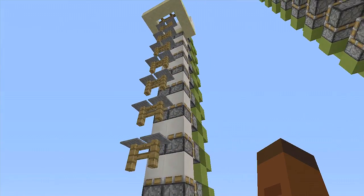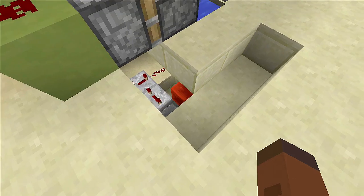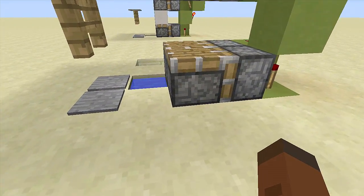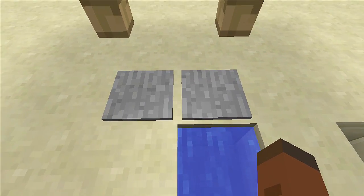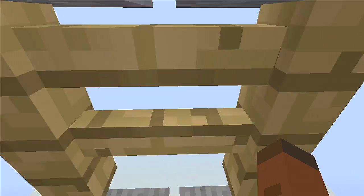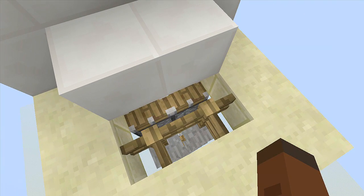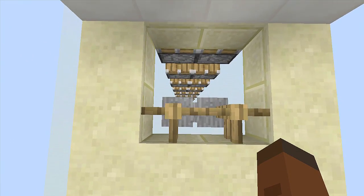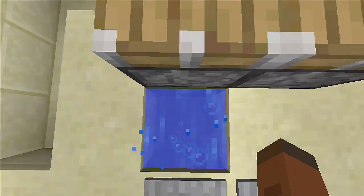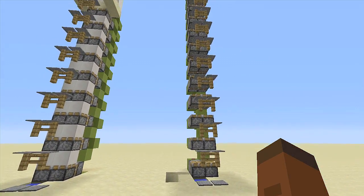It works exactly the same as my simple piston elevator. If you want to make this go to the sky barrier, you're going to need a hopper timer, and unlike my simple piston elevator tutorial, I will be showing how to build the hopper timer this time. Also note: you have to be in the middle, don't look around on console or you'll fall through the pistons. This also cannot be built on multiplayer servers — it needs dedicated servers to work on a friend's world.